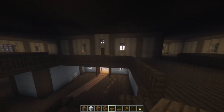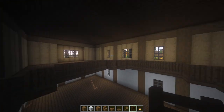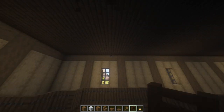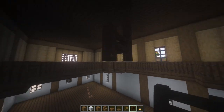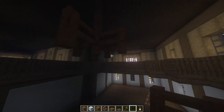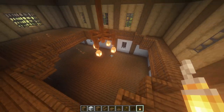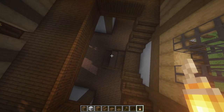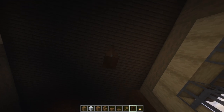Next up we're going to do the lighting. I'm going to add a few chandeliers — get yourself some dark oak fences and some lanterns, find the middle of these circles, come down four blocks, then place another fence on each side, and then place four lanterns on each one of those fences. Do that over here as well, and then one more in line with the staircase.